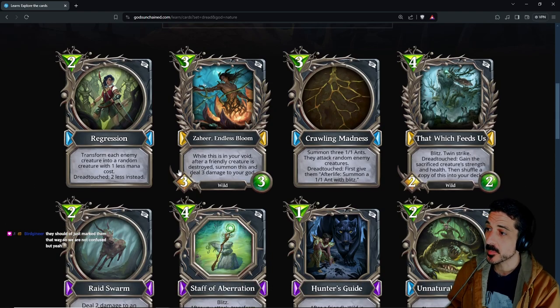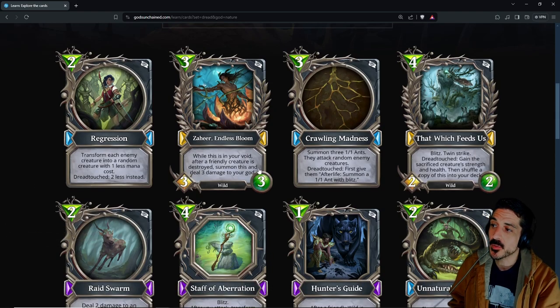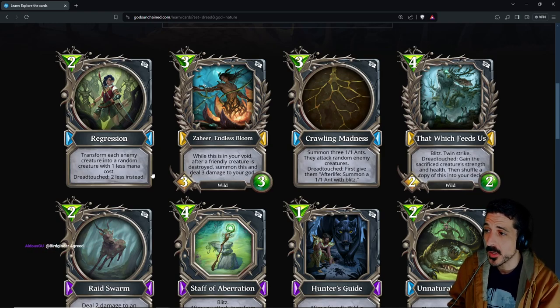Endless Bloom: while this is in your void, after a friendly creature is destroyed, summon this and deal damage to your god. It's a three-mana 3/3 wild that has infinite bring-back potential. As long as it's not obliterated and your opponent is killing your creatures, you will continue to get value and trade out the board. Seems solid.